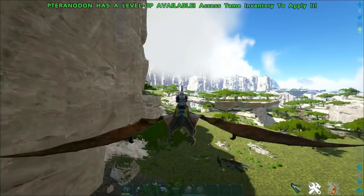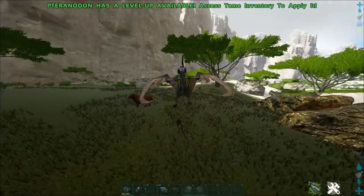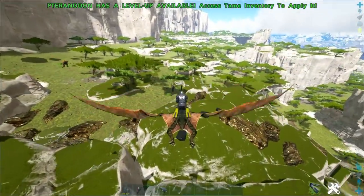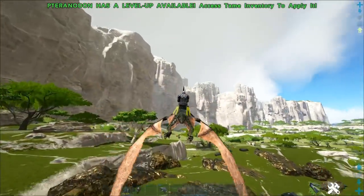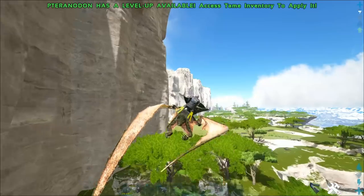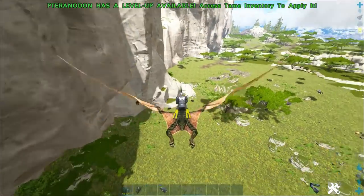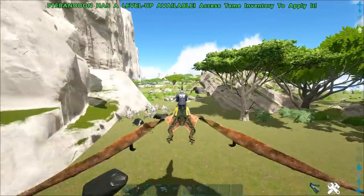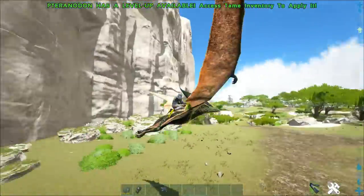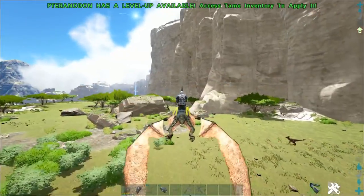There are a lot of metal spawns up here — just keep following these top cliffs and you'll find so many you won't know what to do with yourself. There are also ovis everywhere, and even jerboas if you want easy hide and meat. You'll also find loads of obsidian up here in the Skyguard — that's where I go for my obsidian. You also have access to metal, crystal, ovis, obsidian, and pearls. The only thing missing is cement paste, which I'll show you in a moment.